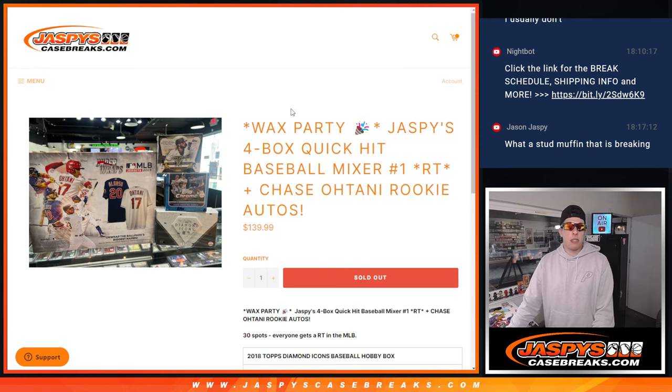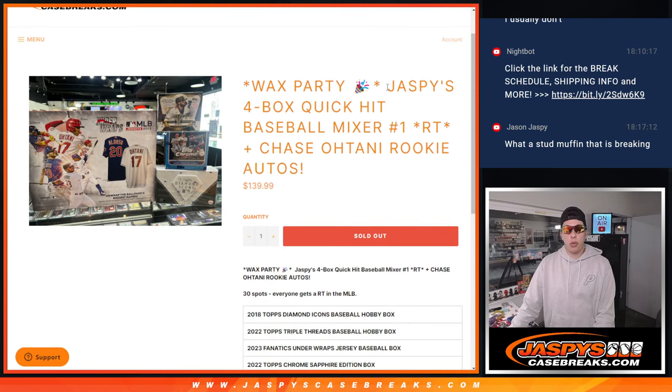What's up guys, Michael here with Jaspi's Case Breaks, and we are going to be doing the Jaspi's 4-box Quick Hit Baseball Mixer — a box of Triple Threads, Topps Chrome Sapphire, Under Wraps Jersey Auto, and the big one, 2018 Diamond Icons. That's Shohei's rookie year.